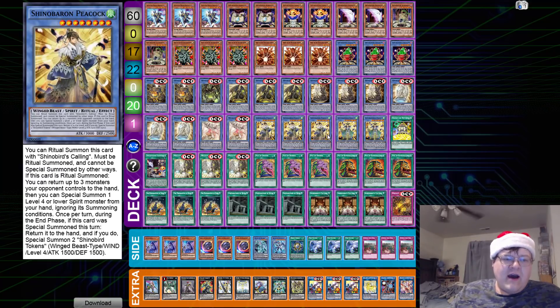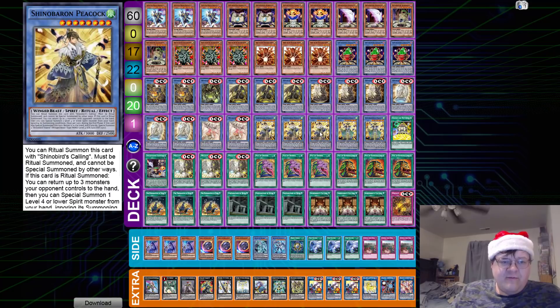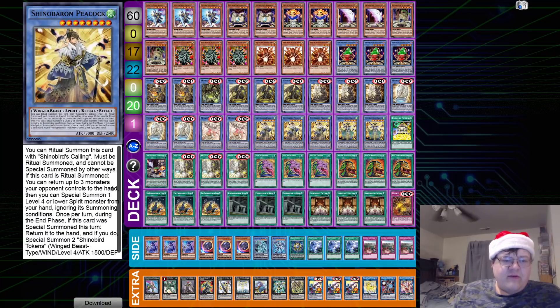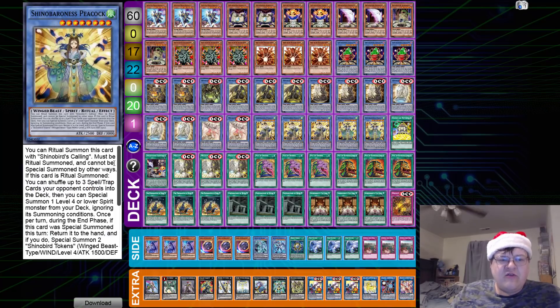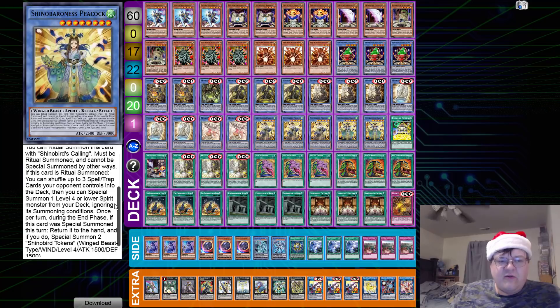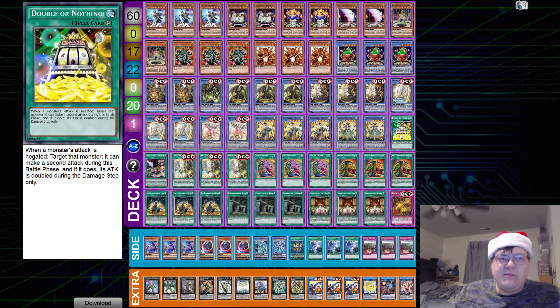Then we have triple copies of Peacock. We're trying to establish a nice flowing combo with these. Ritual Summon this guy with Shino Bird's Calling — if this card is Ritual Summoned, you return up to three monsters your opponent controls to the hand, then you can Special Summon one level 4 or lower Spirit monster from your hand ignoring summoning conditions. During the end phase, return it to the hand and Special Summon two Shino Bird tokens — you get two floaters. The second Peacock: Ritual Summon with the Calling, this lets you shuffle up to three spells and traps, and during the end phase you get two tokens and this card back to your hand. We also have the built-in Double or Nothing OTK.